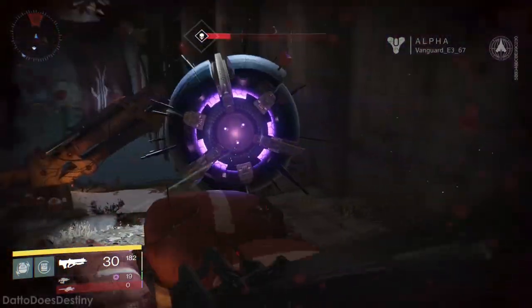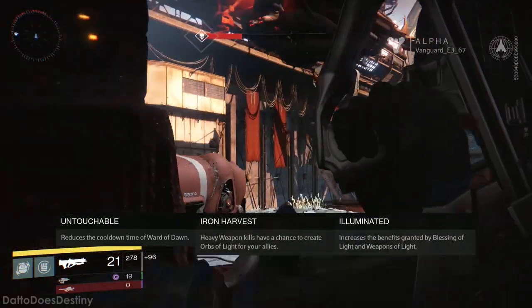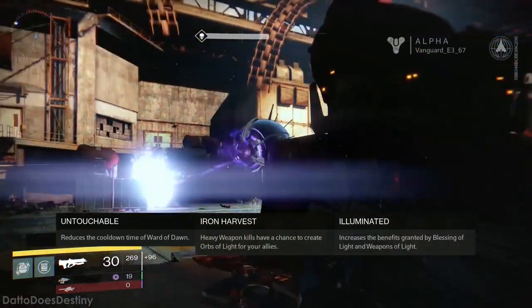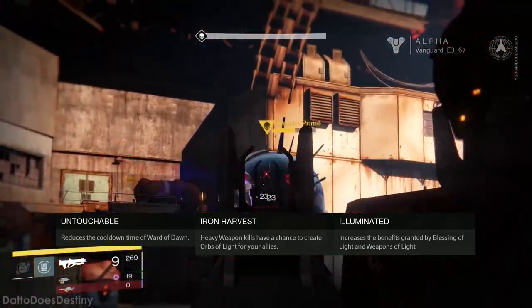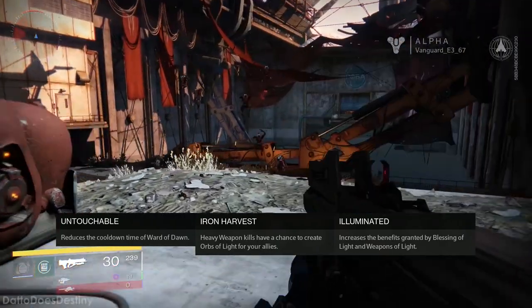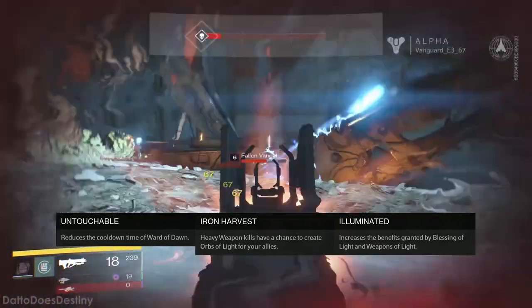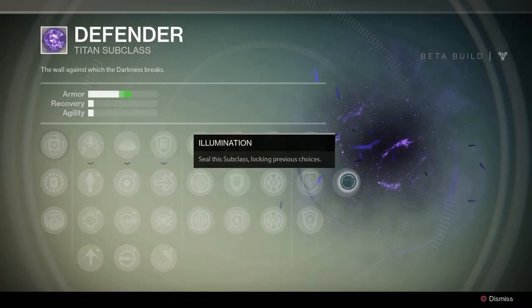The final upgrade column consists of Untouchable, Iron Harvest, and Illuminated. Untouchable reduces the cooldown of your Ward of Dawn. Iron Harvest makes your heavy weapon kills have a chance to generate Orbs of Light for your allies, and Illuminated increases the benefits granted by Blessing and Weapons of Light. You can then lock in your subclass for an additional boost to armor.